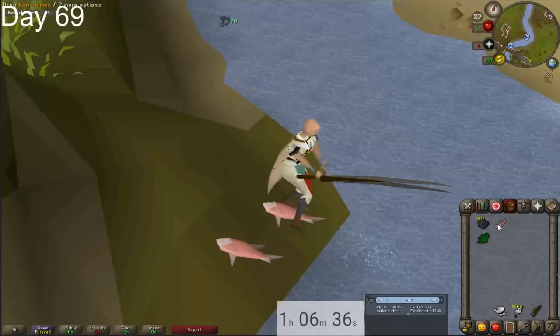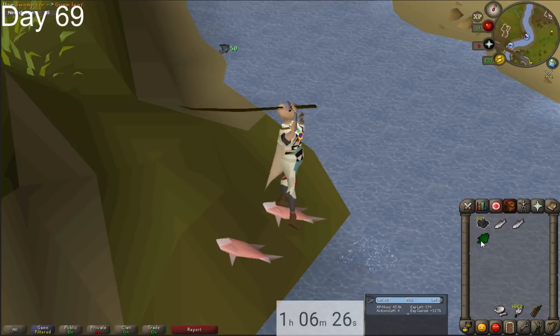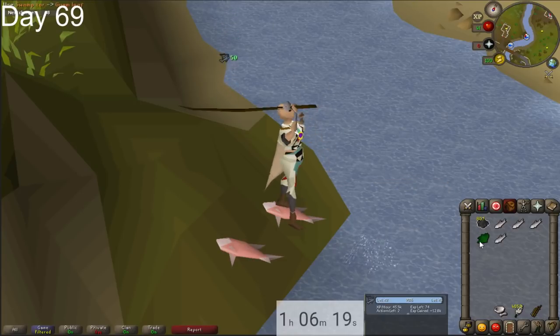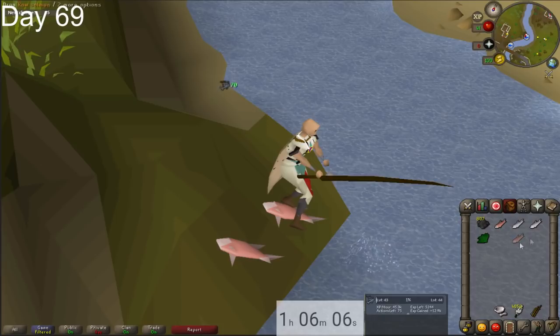Once you finish 40 smithing, we're going to move on to fishing. We're going to train fishing with 3-tick fly fishing. There is a method that's a little more efficient where you cook your fish as you catch them, but cooking is going to be such a fast skill on this account that it would save you very little time. By the time you actually learn the method, you probably will have wasted more time than you'd save. Another reason I'm not doing that method is that I couldn't find a good guide on YouTube, and I myself don't know it extremely well.